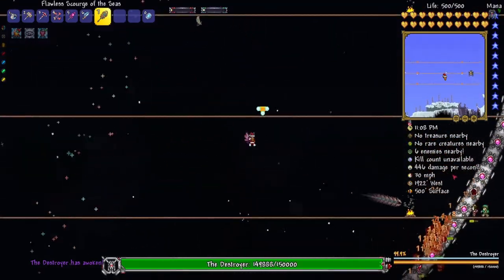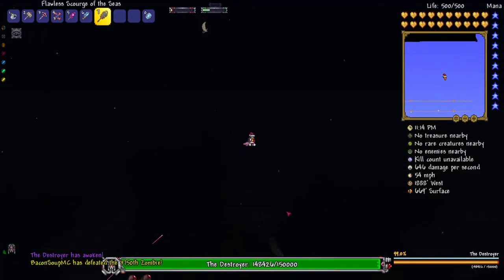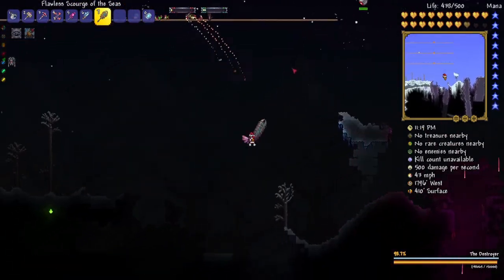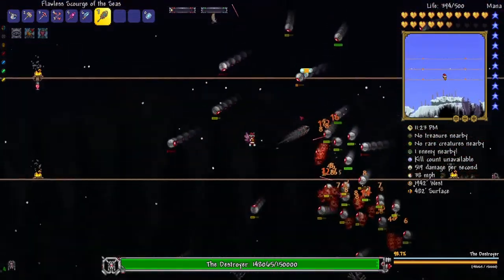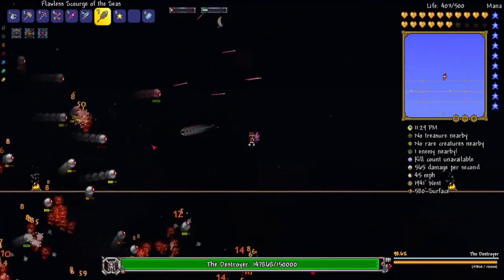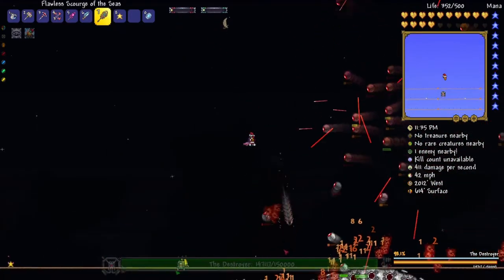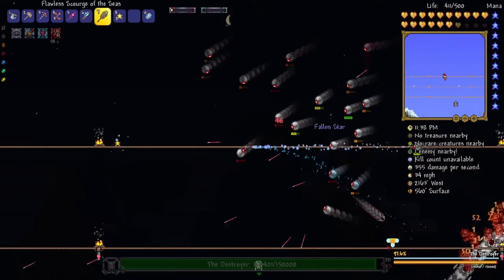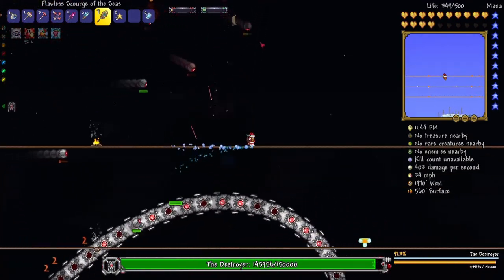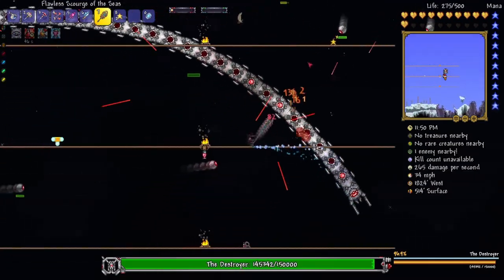The Destroyer's coming in. I think he has a bit more than 80,000 health — he has 150,000. Still less than the Aquatic Scourge but more than I thought. He's also summoning a lot more probes than I would have wanted. I don't think this fight is going well. There are so many probes — this is not a normal amount of probes. I think every single segment you destroy has a probe.